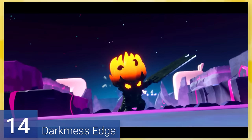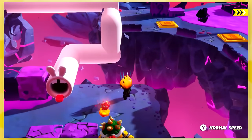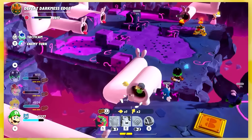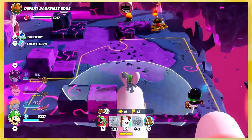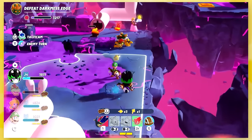14: Dark Miss Edge — the same idea as Dark Miss Bowser, but it's Edge instead. Edge has even more health and has way more mobility, but at the same time you can just use the pipes to move from platform to platform, which helps you avoid most of Edge's attacks and the other enemies too.